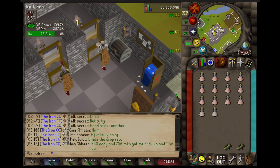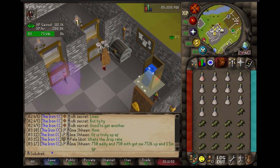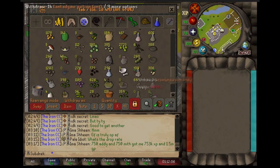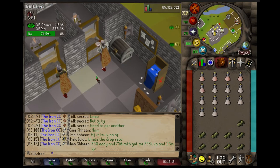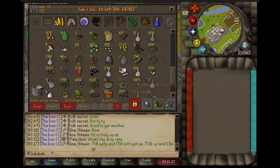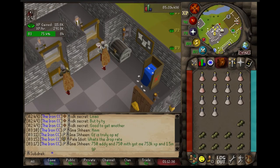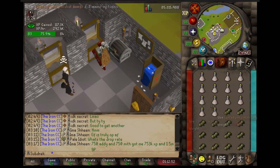I'm about to hit 82 woodcutting in game right now — I have about 4,000 experience left so that's a couple of tithe farm sets. I'm making progress but I still have a long way to go. Let's check how much experience until 85 — we have about 800,000 experience to go, which is over 6,600 tithe farm sets. That really sucks.